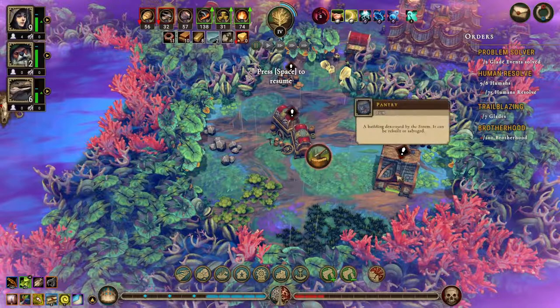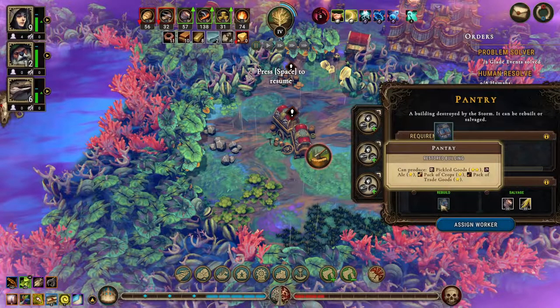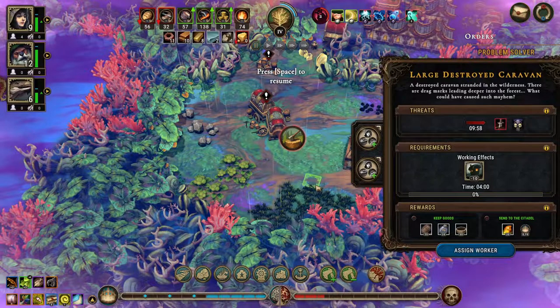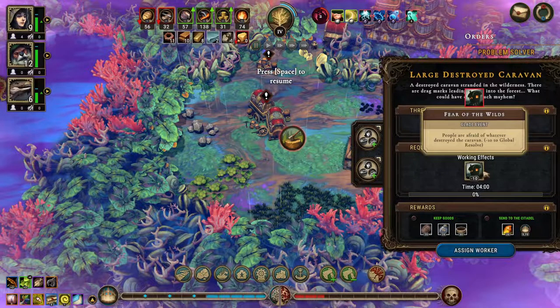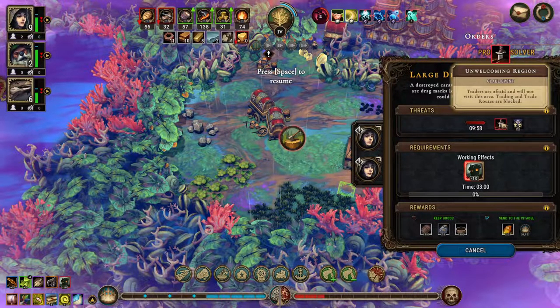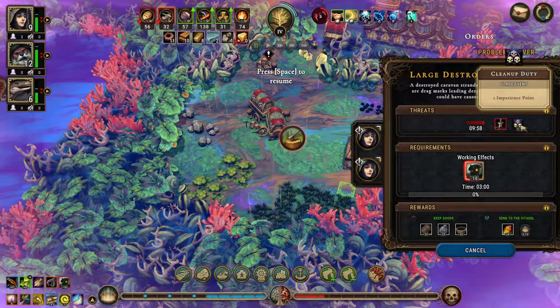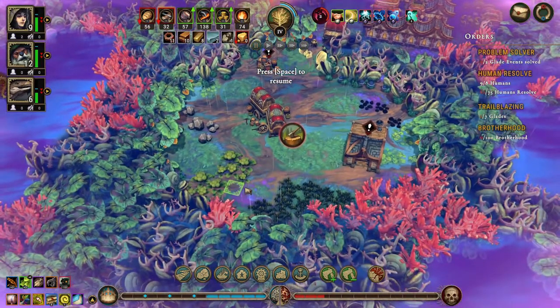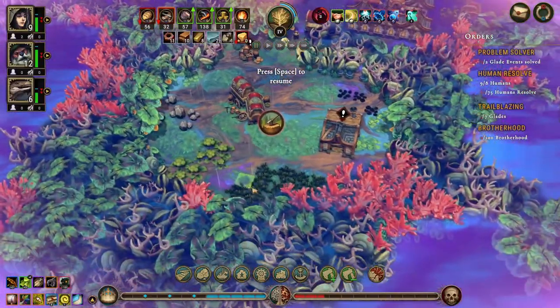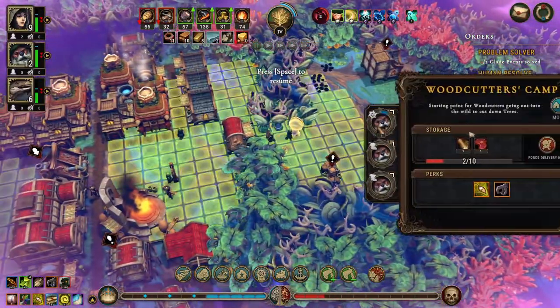Let's see what we've got — we have a pantry which can produce pickled goods, packs of crops, packs of pickled goods would be nice, and ale. We have a large destroyed caravan. We have traders but trade roads are blocked, so we need to get that out of here quickly. We have a lot of moss broccoli, some more coal, and a lot of stone which is great.